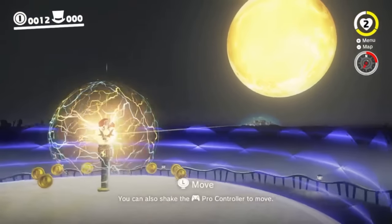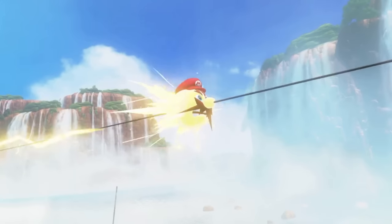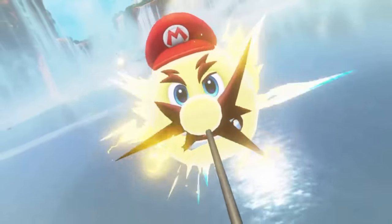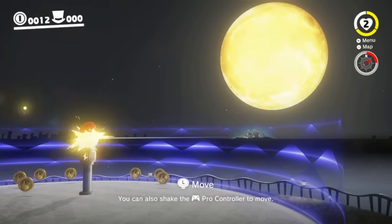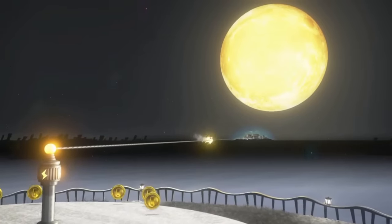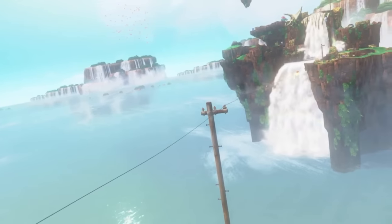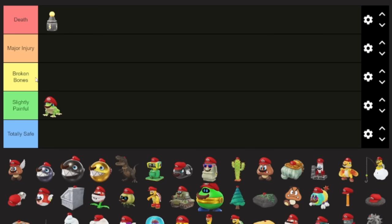Next up is the spark pylon. We literally capture a bolt of electricity, and just by Mario's face you can tell that this is not comfortable. This isn't just us getting a small shock — this is us becoming a superconductor and getting fried to a crisp, especially for how long we stay on the wire at certain points. This one is death tier.